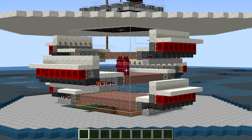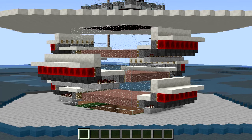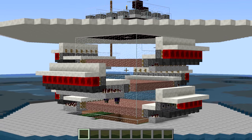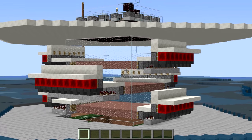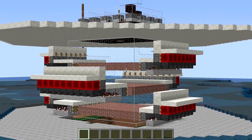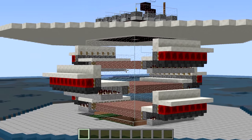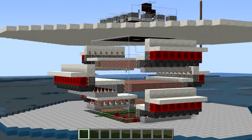Contestant number one is a traditional full shifting floor design based on mobs glitching through moving blocks of the floor. This is the only design not intended to work in Minecraft 1.9, but I included it here as a baseline to compare the performance of the other designs. It provides the most optimal solution simply because all spawning spaces are available at all times, mobs are removed almost instantaneously, and killed as fast as fall damage allows.